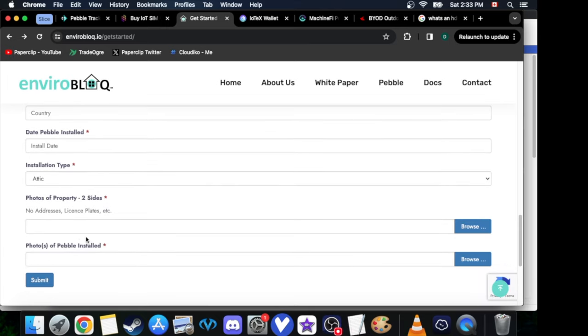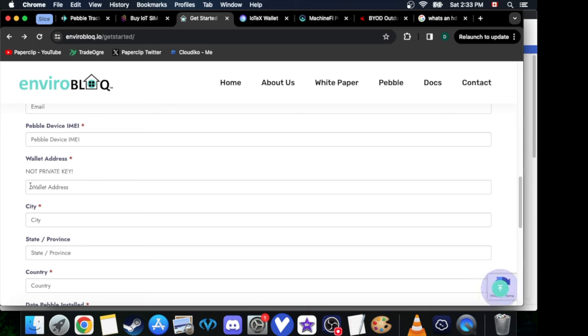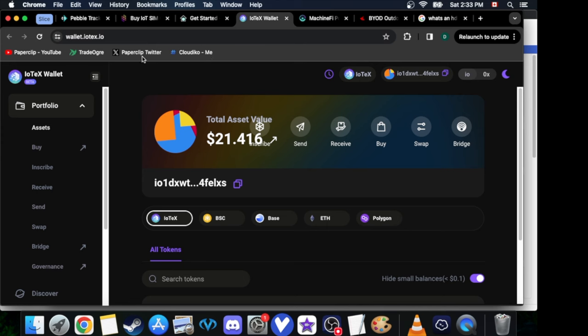Fill everything out. For pictures of property, I literally just went to my front door, took a picture, then went to the parking lot of my apartments and took a picture of my balcony. Then you do a picture of your photo ID. And you want to put your ETH wallet address here.